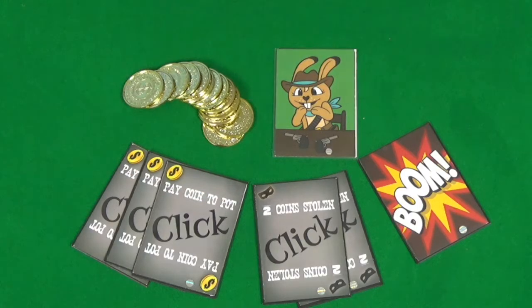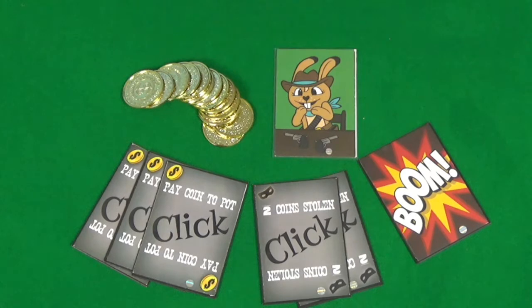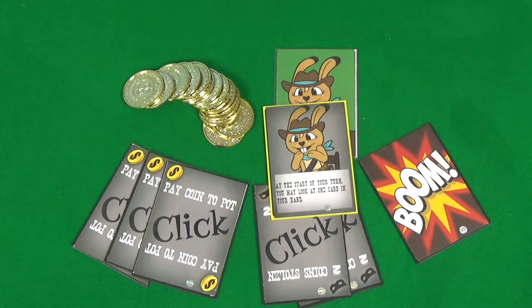Each player starts with three Click Pay 1 Coin to the Pot cards, a pair of Click 2 Coins Stolen cards, a Boom card, 13 coins, and a Character card — and also optionally a Special Power card.